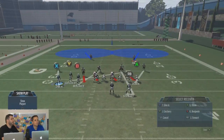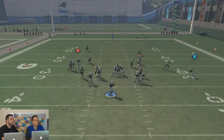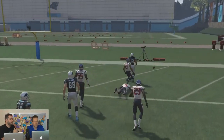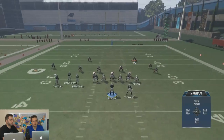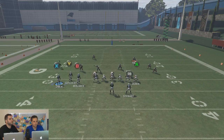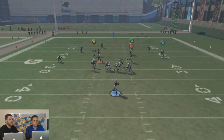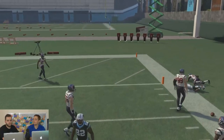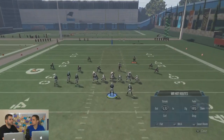Other motions you can do: you can run the inverse where you motion the receiver to the other side and run the slant that way, really stressing the defense differently. There's a lot of success with this one play. Going back and reviewing tape of the top Madden Challenge and Madden Championship players and seeing what they did — I know Spot Me Please impressed a lot of people with his offense.